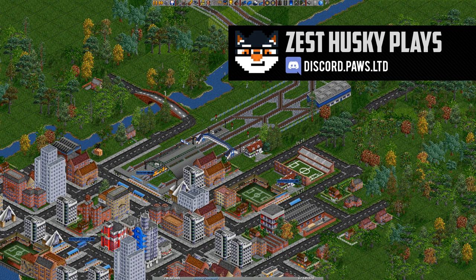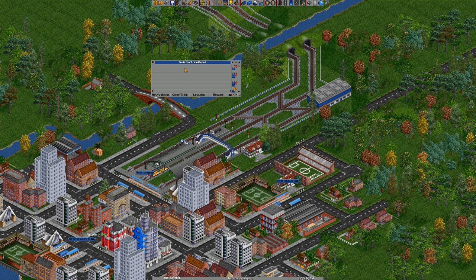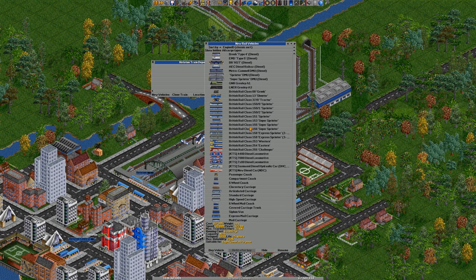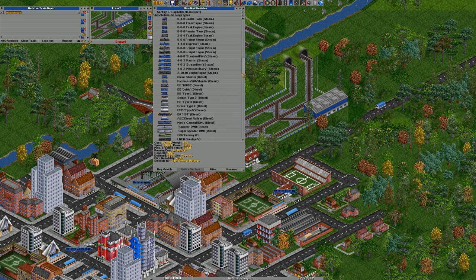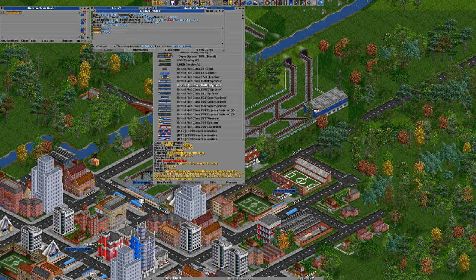Part three already. In between part two and now I managed to find out what was wrong with the GRFs, so we now have a full set of vehicles. It was a case where I needed to update the GRF. What we will do is send that train back to the depot and create it as a standard Class 150 like we were going to do before - or should we? Let's have a look.